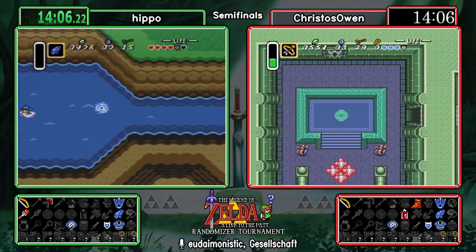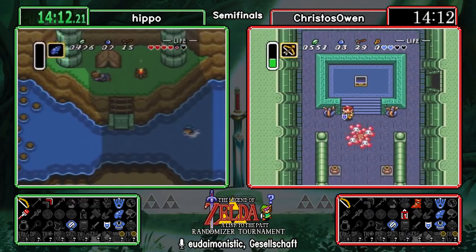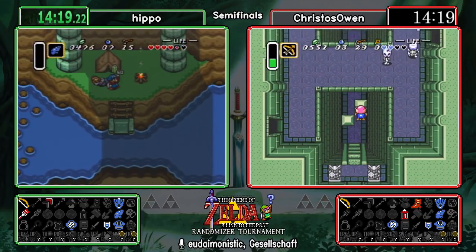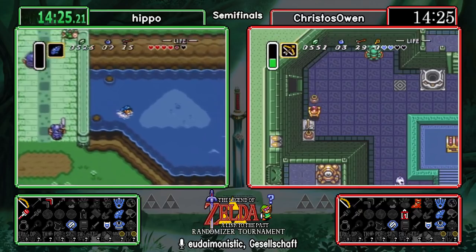In the semi-finals, every single frame counts — it's absolutely critical that our runners take advantage of every opportunity to move quicker. They have to assume their opponent is probably doing something very similar. Even though we do see some divergence, at this level of player caliber there's really not a lot of opportunity to hope your opponent made a bad decision.